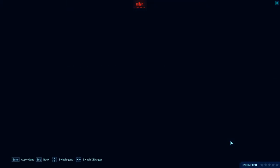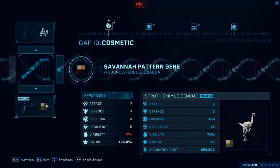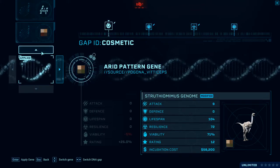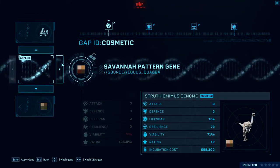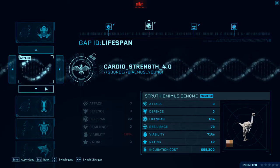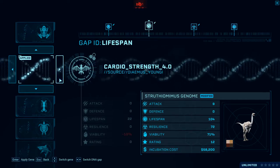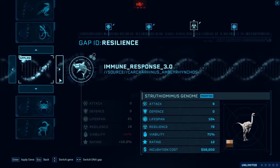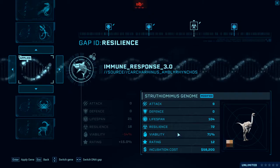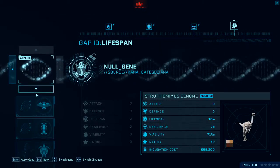Okay, Struthiomimus — let's modify our genome. We're going to go with the Savannah pattern because I've been running the other pattern the whole time. This is Lifespan, so we've got Cardio Strength, which increases its lifespan by quite a bit — I like to have dinosaurs that last a little bit longer. Resilience — we've got Immune Response, which increases their resilience and lifespan a little bit as well. And then another Lifespan trait.